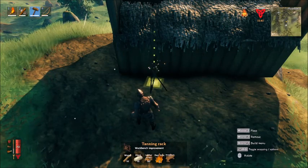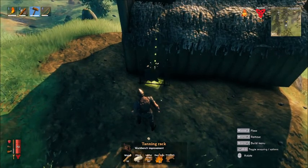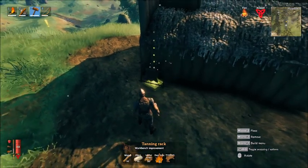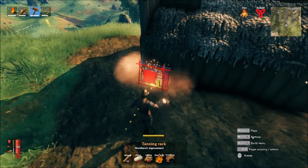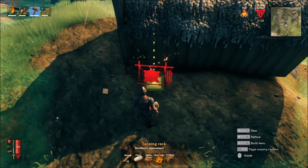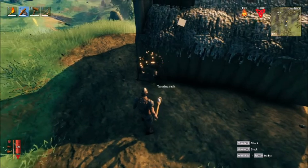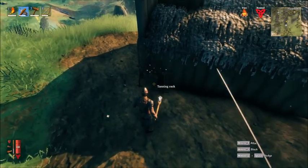Alright, so we go ahead and use 10 wood, 15 flint, 20 leather scraps, and 5 deer skin, and then we'll be able to put this in. And I agree with you — this should be a device that allows deer skin to be converted into leather scraps, but it doesn't right now. Maybe it'll get added in. I agree with you, it should.